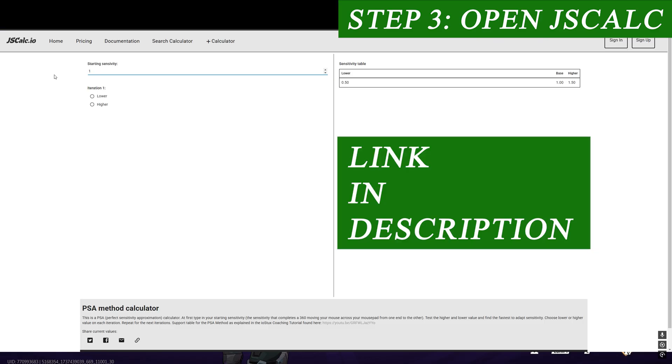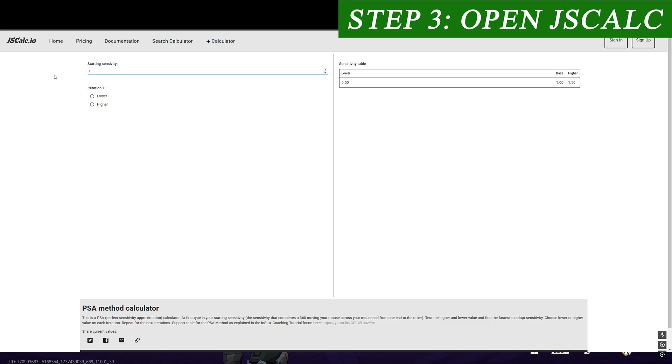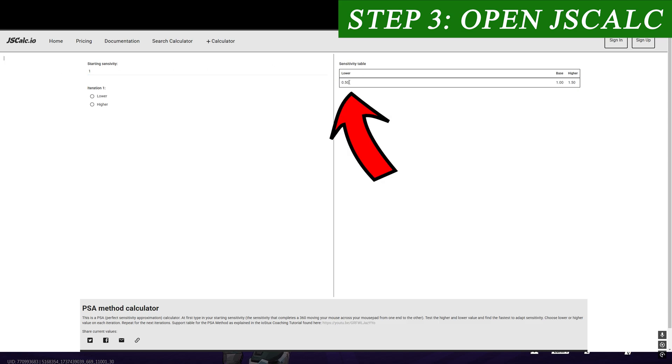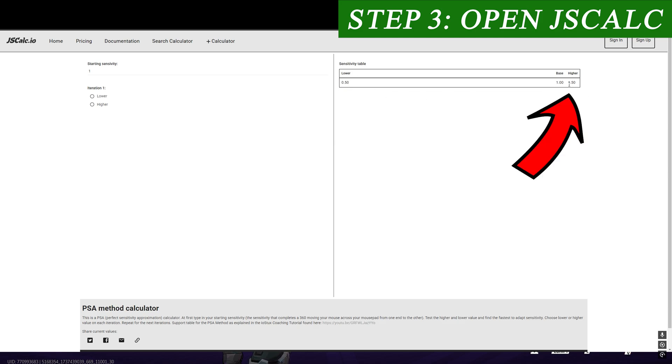Then we'll open up the JSCalc tool, which does the math behind the PSA method in order to find our best sensitivity. You'll find a link for that in the description — maybe pause and bring that up. Once we've got that open, we need to enter the sensitivity we worked out earlier for our 360. In my case it was 1. That will spit out a lower and a higher sensitivity on the right-hand side.